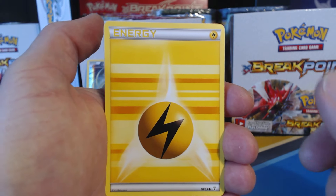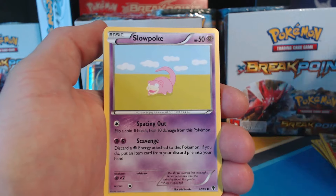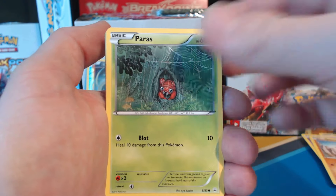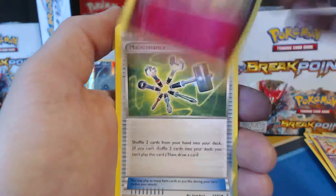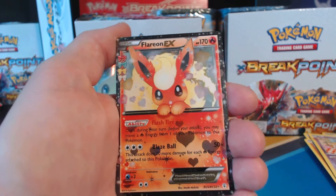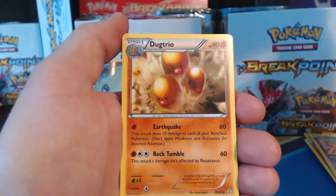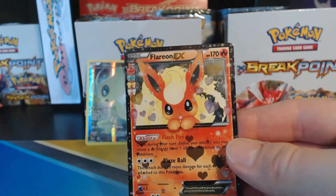There's another shiny one in here — I'm guessing it's a Radiant Collection EX card. So we have Lightning Energy, Slowpoke, Machop, Paris — that's a cute card — Wobbuffet, looks like he's got to pee really bad. Clefable, Maintenance, Machoke Reverse Holographic. Nice! This is my second Flareon EX. And a Dugtrio. Sweet, so I scored a Flareon EX.